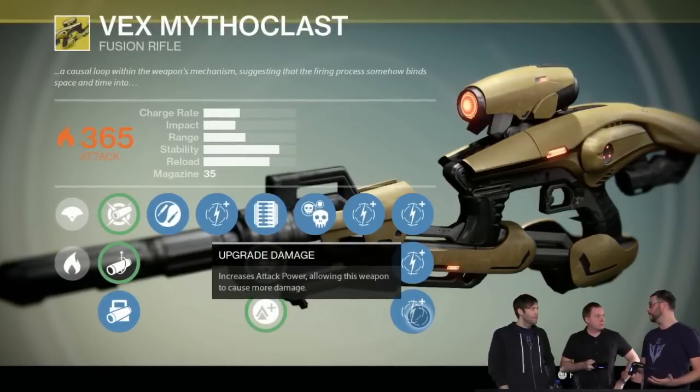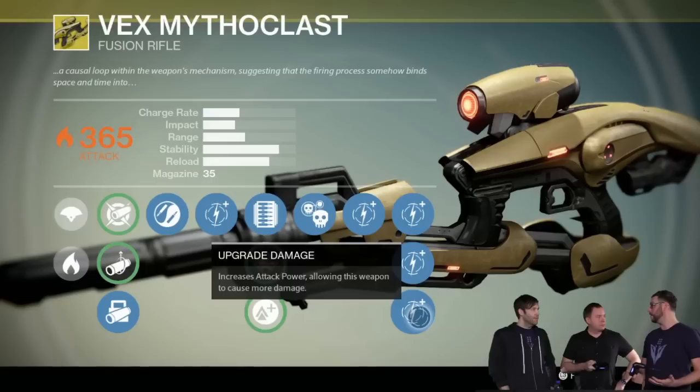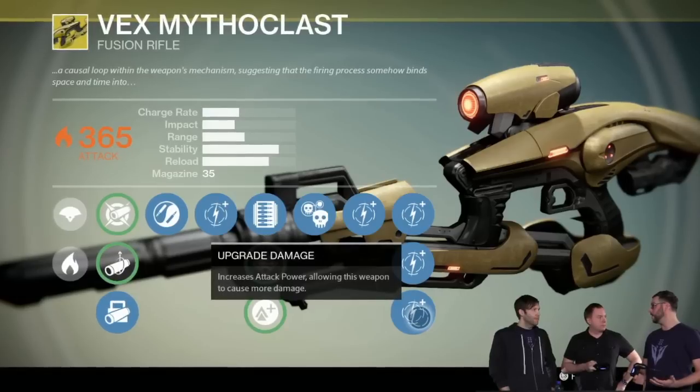For exotic gear, you will need an exotic shard instead of Aetheric Light. Aetheric Light is only needed for legendary gear.